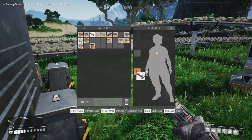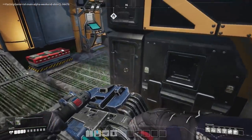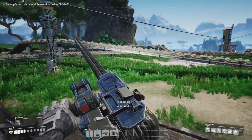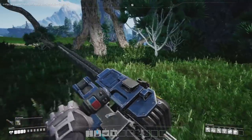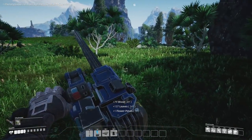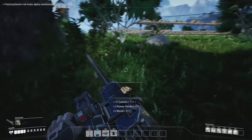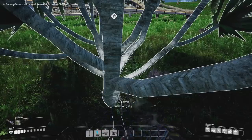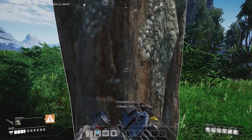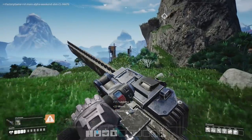Let's equip our chainsaw - needs fuel. How do I fuel it? I need to have fuel on me. Oh god, it's like a retractable one - it's bonkers. Let's try it out on this tree. We've got lots of wood, lots of leaves. This is the way to do it. Cut down the forest, burn them in the biomass machine. Chainsaw man! Okay, we're out of fuel - but we can just go make a crap load more fuel now.